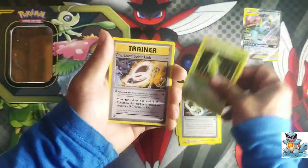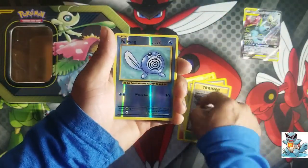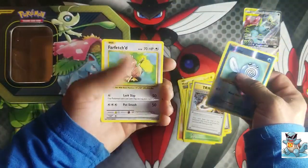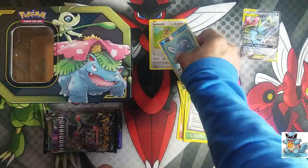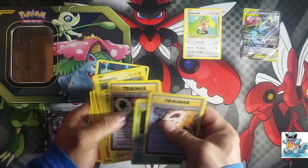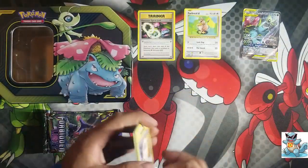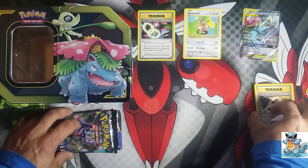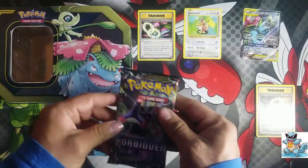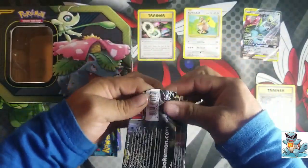Bullpix, Sandshrew, Ponyta, Magnemite, Pikachu, trainer, Metapod, two spirit links — that's cool — and Farfetch'd for our rare. Let's see, that's going to be the star of the trainers. Forbidden Light — hopefully some GXs I do not have.